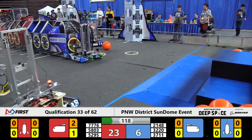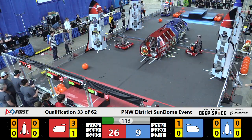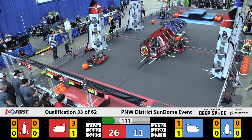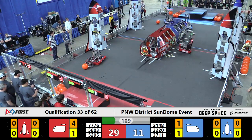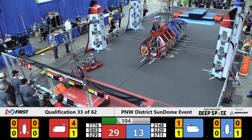Blue Alliance machine here. Iron Mustang 37-11 drops off three points for Blue, adds it to the cargo ship. They'll drive right on back to the human wall and pick up another piece of cargo, bringing it on around.